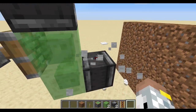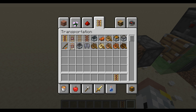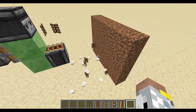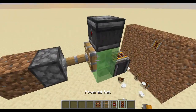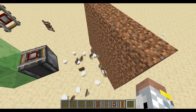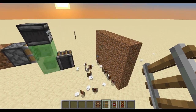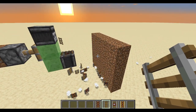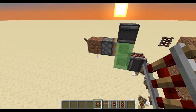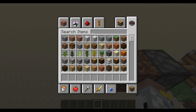So now that we've shown carpet works, we can grab our different types of rails. Power rails, detector rails, normal rails, and activator rails. So all types of rails work, all types of carpet work, and if for some reason the carpet does not work, you can always use white and then re-dye it.